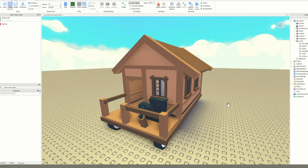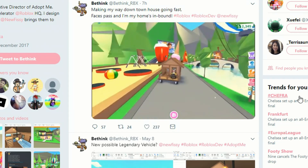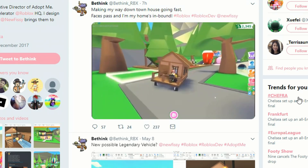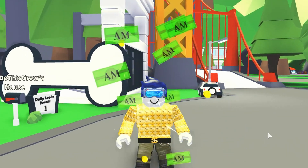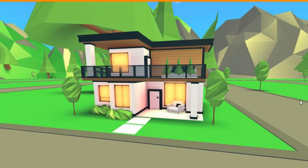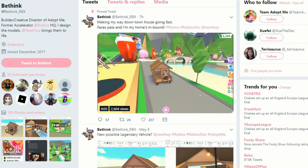But BeThink has also been working on a new legendary car. I'm not sure if this is just the concept, but here it is in action in the Adopt Me world. It's a pretty wonky vehicle but it's pretty cool, and obviously if this turns out to be a legendary that would be a pretty epic update as well. So what do you guys think? Do you think we're getting the pet store update this weekend, a new Adopt Me house, or this legendary vehicle?